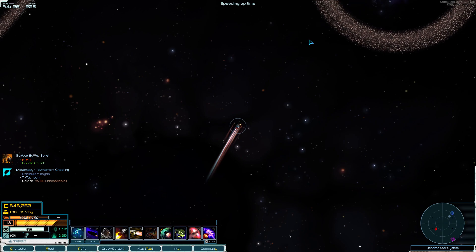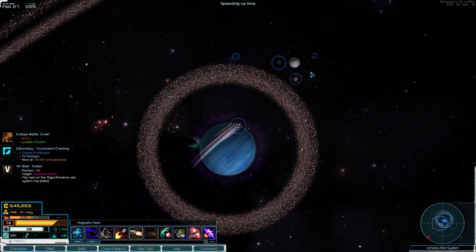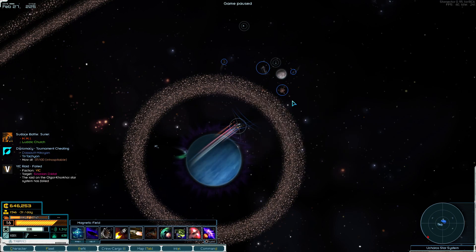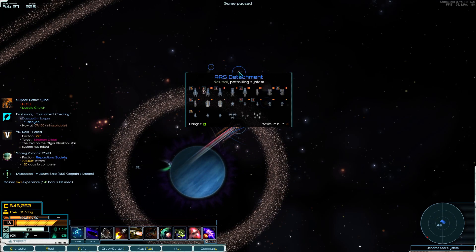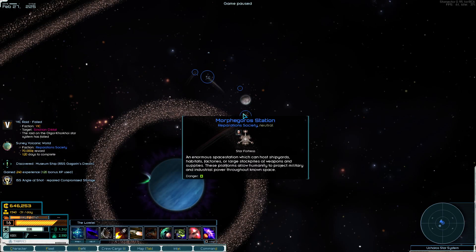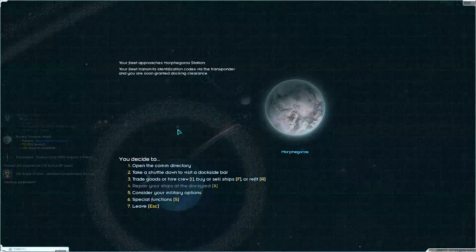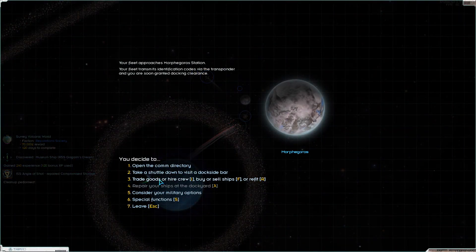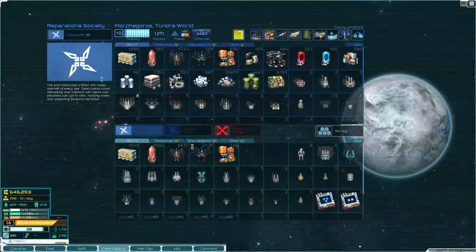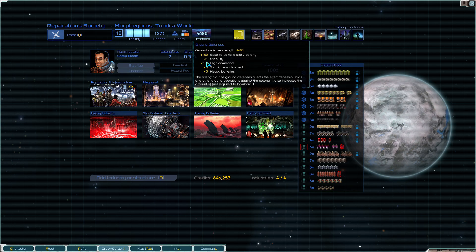Weirdly, I'll have the bank say to me we won't accept your money, and then we will take over the bank. So here we go. Bick raid failed, it's fine. Discovered the museum ship? Oh, that - okay. Well, let's go here. This is a scary planet. I want to take a look at the colony info real quick. So this is raiding 100 - pretty good defenses. Low tech Star Fortress is a little surprising here.